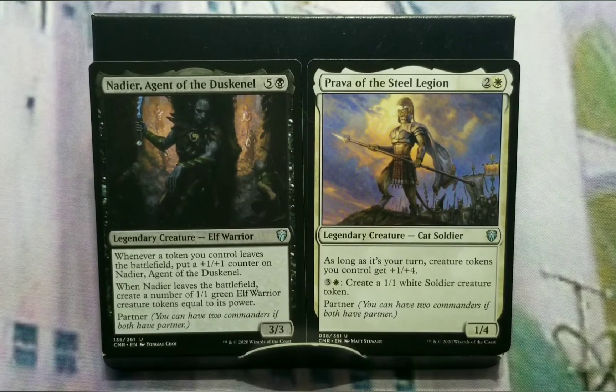Nadir, Agent of Dusknell, and Prava of the Steel Legion. Nadir is the weaker of the two here, and Prava is the main goal. Nadir says whenever a token you control leaves the battlefield, put a +1/+1 counter on it, and then when it leaves the battlefield, create a number of 1/1 green elf warrior creature tokens equal to its power. So you can see that's token creation, done a little differently — it's just the only way Black does it.